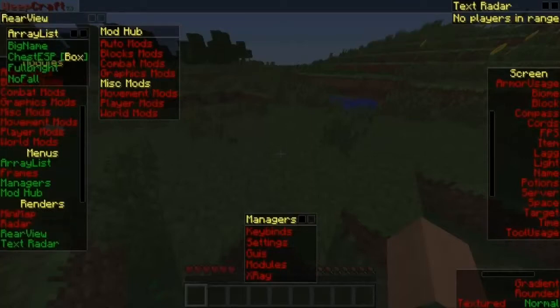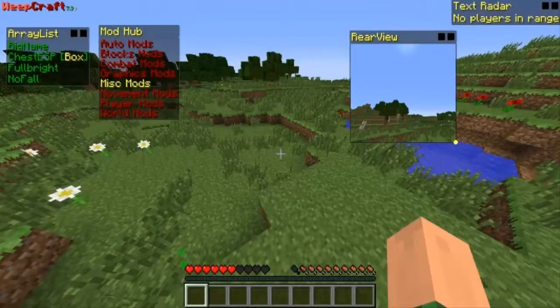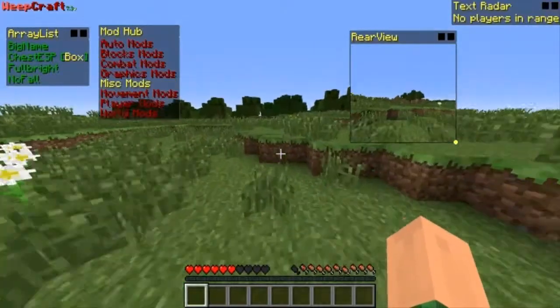The rear view — that lets you see behind you. There you go, you can see what's going on behind you.